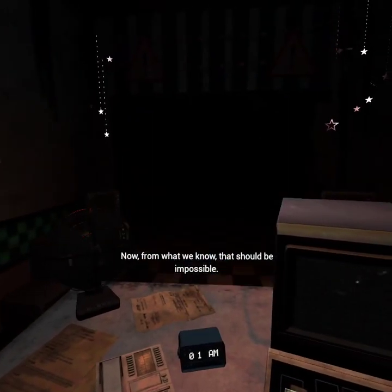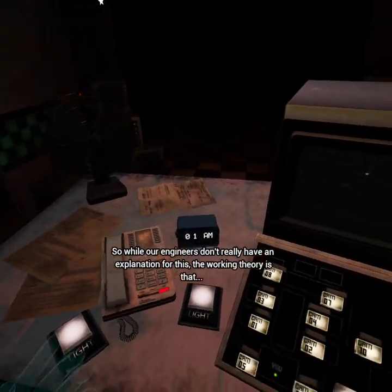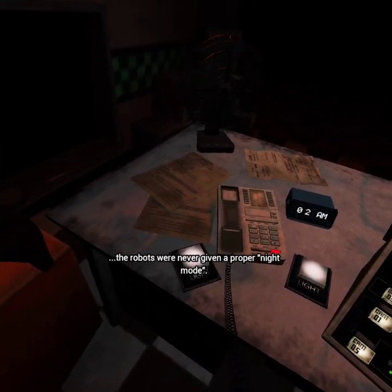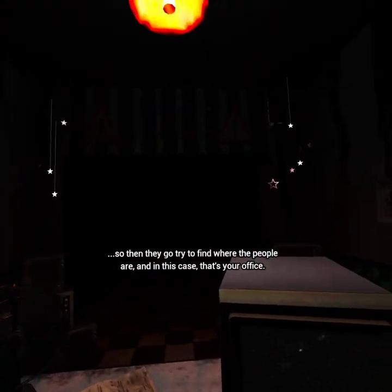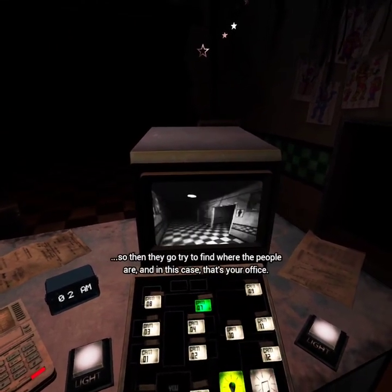From what we know, that should be impossible. That restaurant should be the safest place on earth. So while our engineers don't really have an explanation for this, the best they can come up with is that the robots were never given a proper night mode. So when it gets quiet, they think they're in the wrong room, and then they go try to find where the people are — and in this case, that's your office.